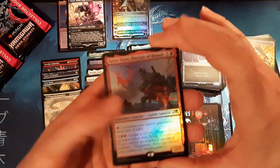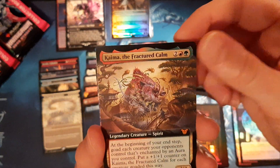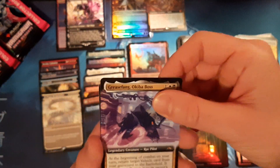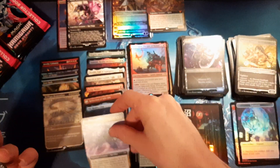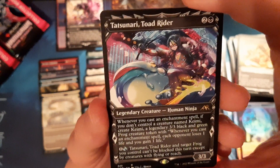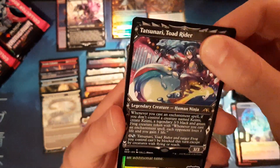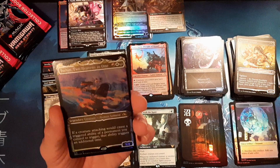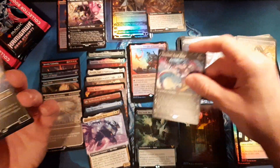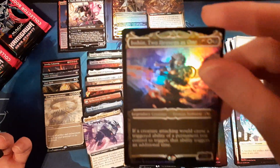The old Goro-Goro — we know we're gonna see at least one per box. Cami — I wish I didn't see him because he's garbage, but whatever, he's a mythic. Grease Fangle the extended, and our favorite Tatsunari Toad Rider — the most trippiest, slurpiest, rainbow crazy looking toad. Look at this guy! And another Ishin Two Heavens as One foil.